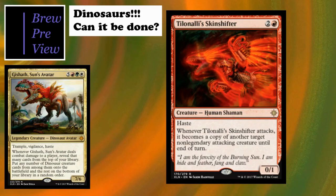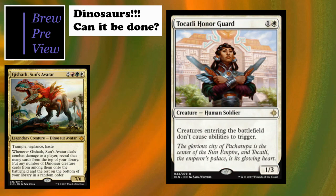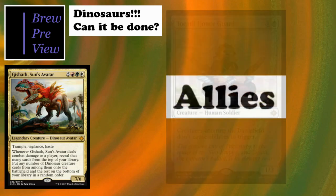The Tocatli Honor Guard is a two-cost 1/3 human soldier - creatures entering the battlefield don't cause abilities to trigger. There really aren't many ETB effects in our deck, so we don't care about that. Our mechanics trigger off combat or taking damage. But having this stop big ETB effects like from Rune decks and such is really beneficial for us. This is a great include in the deck.